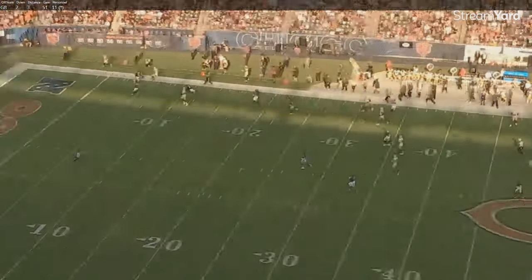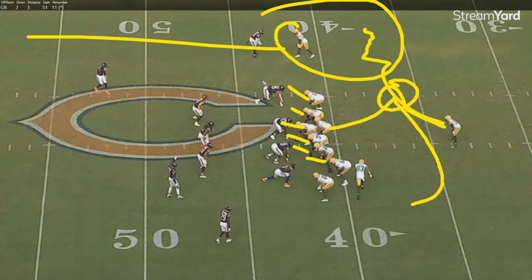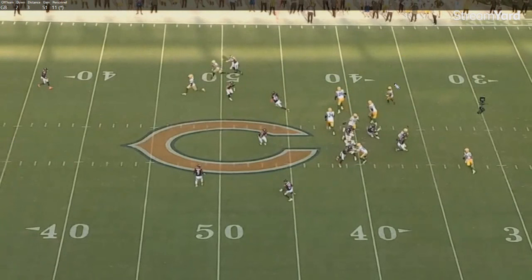Again, you're taking advantage of what you're doing here — the same thing essentially. You've got this fake, that mesh point, he's going to boot. Except it's not going to be a full boot. Everyone's blocking down — he's going to fade over and hang out in the flat as before. The difference: they're going to run this guy out and then leak out three linemen to play underneath. So you've got vertical routes here, and Aaron Jones hanging out in the flat — but now you have three linemen leaking out in front of him.